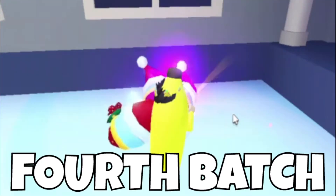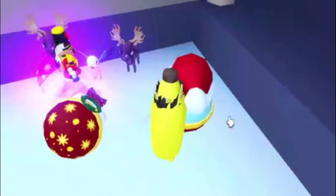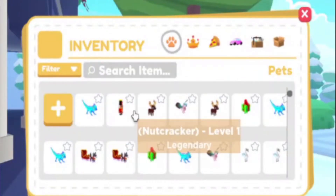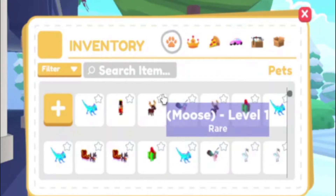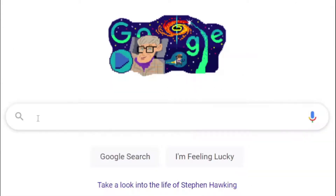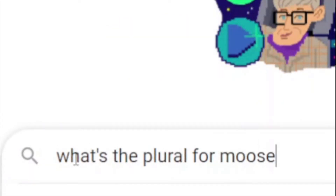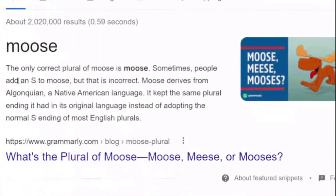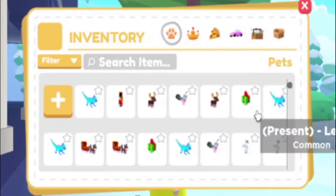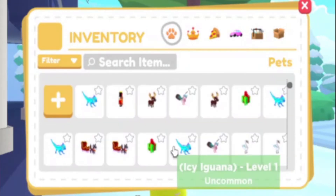10 more. There's 10 more. Now let's see what we got. It looks like we got another legendary, which is just insane. We got 2 moose pets. And then we got some commons, uncommons, and 2 sled dogs — so that's enough to make a shiny right there. Very nice.